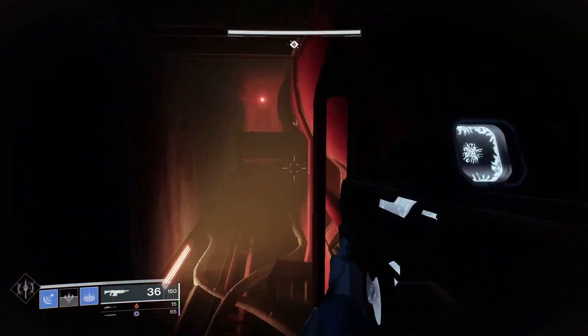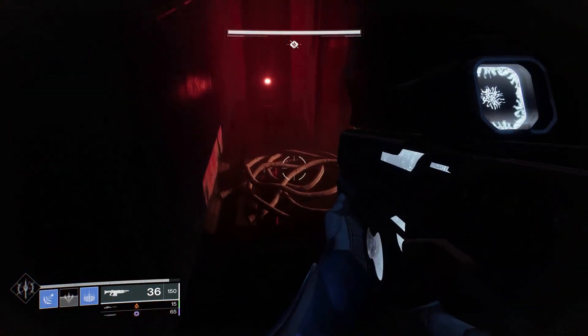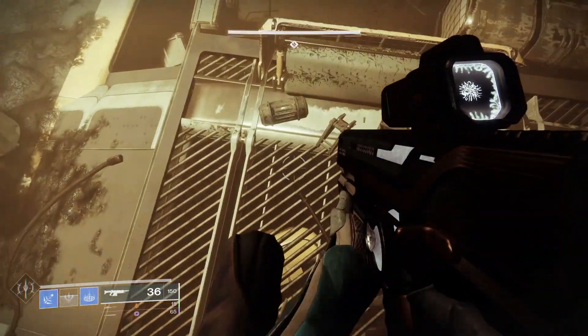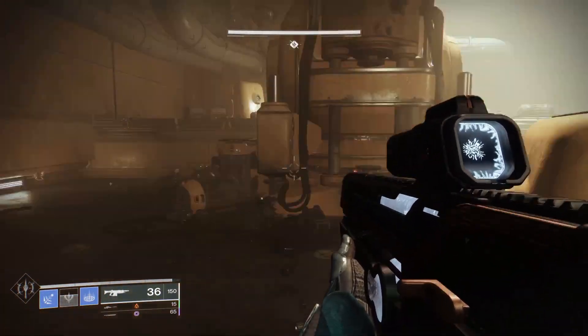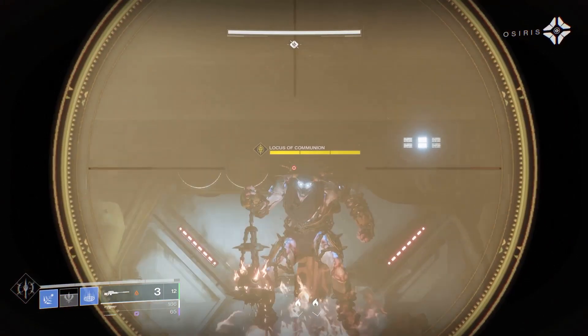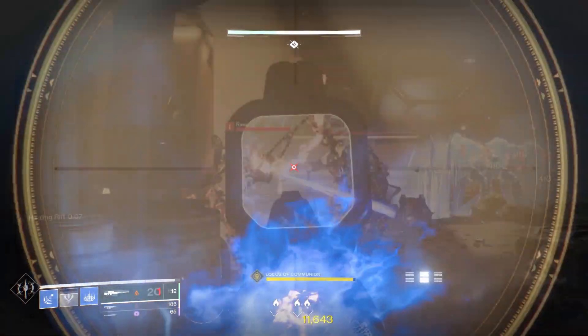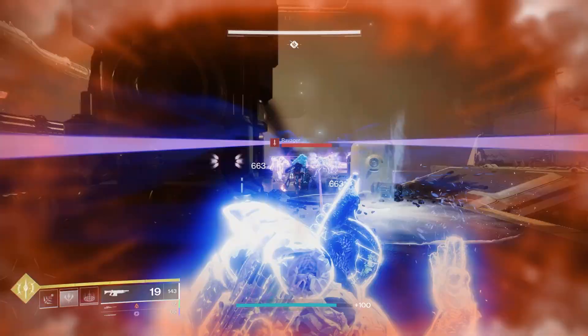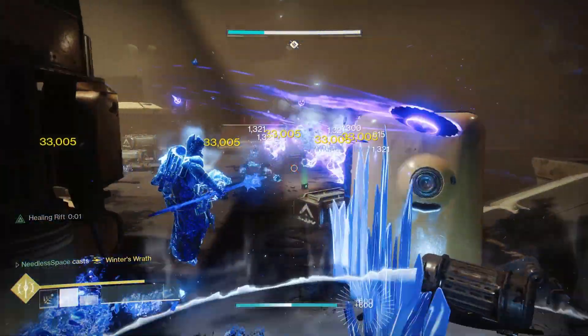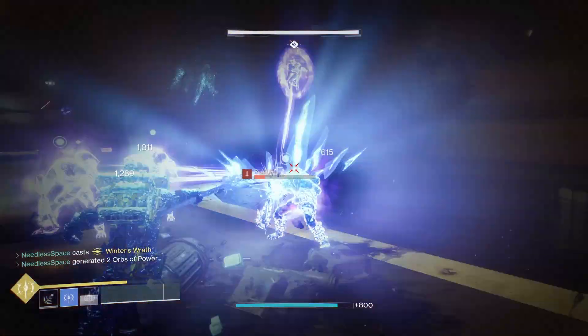Once you make it through the compactor area, you'll drop down through a little path into another room that spawns a bunch of enemies. You'll get a look at the boss you'll fight later, plus a ton of adds and a few yellow bars. The enemies here are somewhat difficult, so I recommend playing defensively, bringing great weapons, or maybe a fireteam along with you.